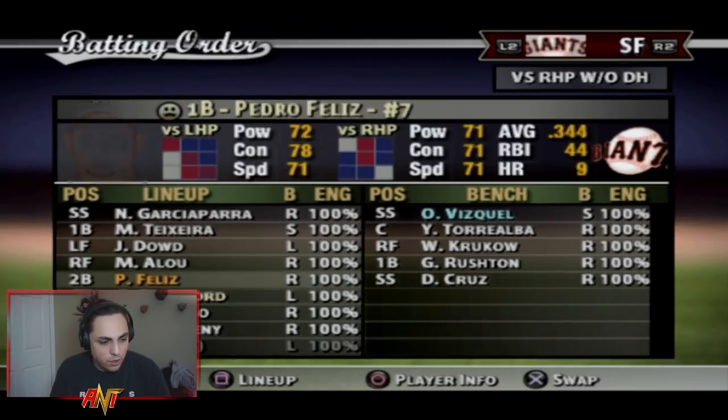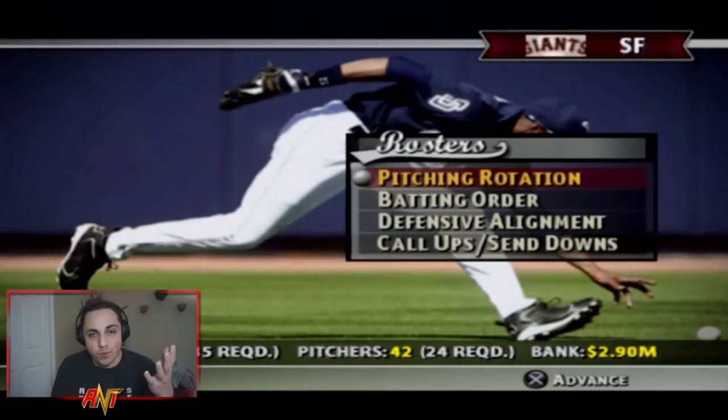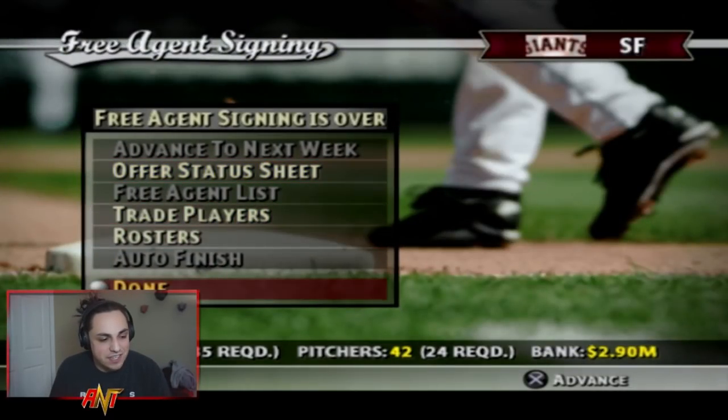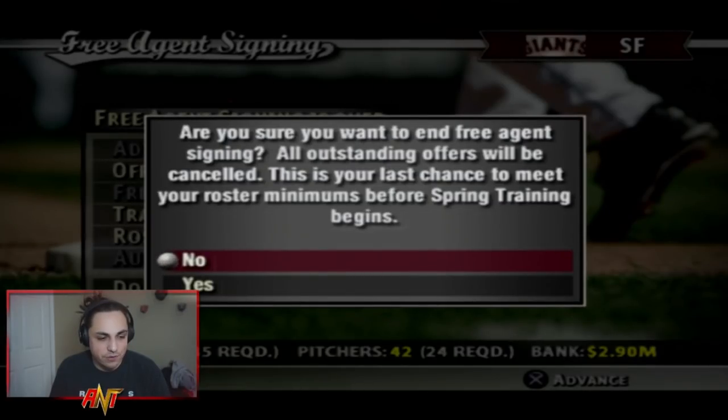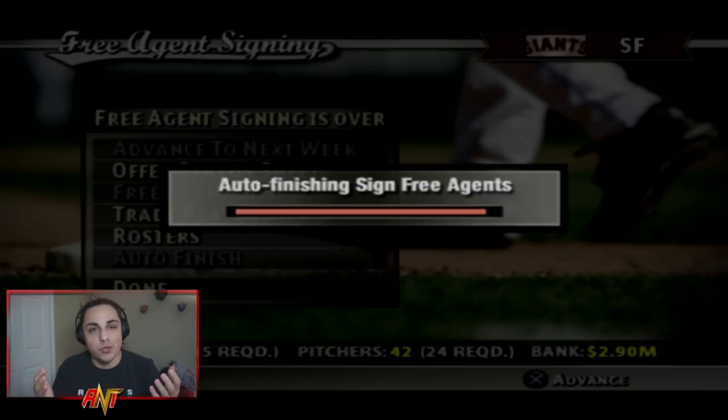Omar Vizquel hits right so he'll get more time. I get the lineup set for season two. If I do make any trades I'll show you, but I'm finding it almost impossible. I wanted to get Teixeira at first base — that's why I traded JT Snow. Carl Crawford comes in to play center. Spring training is starting.